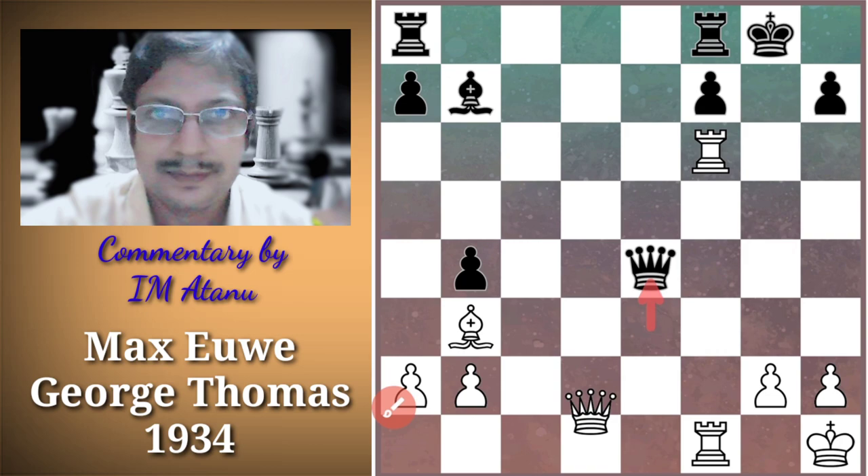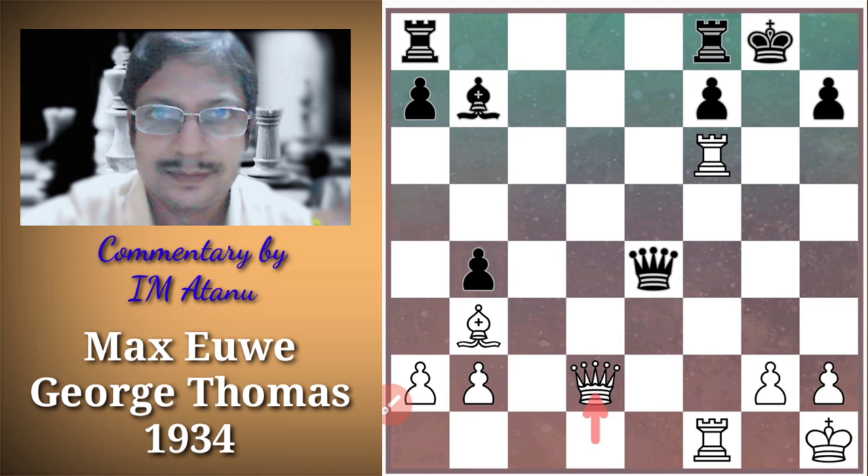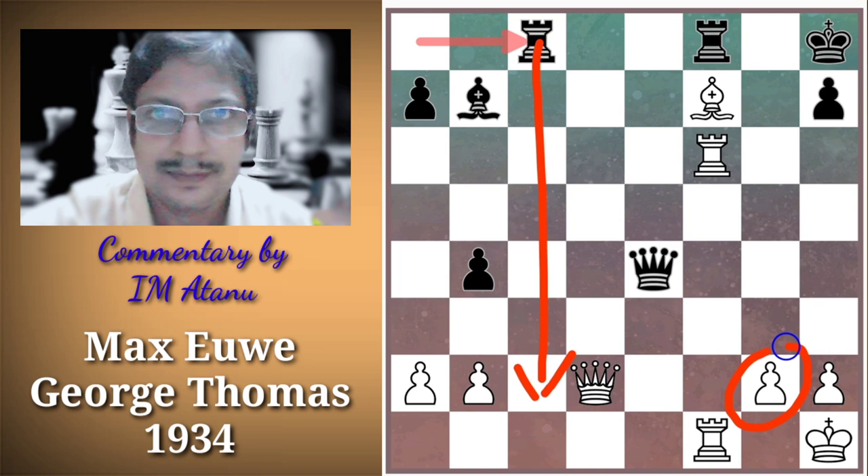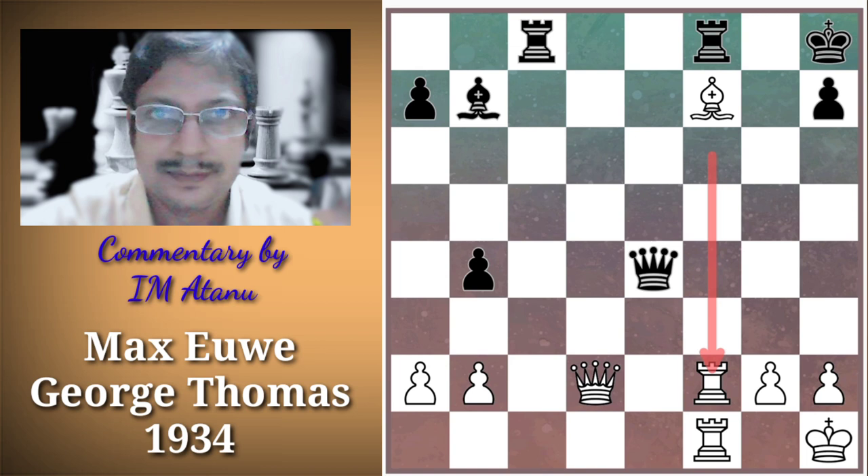White played Queen D2, defending G2. White threatens F7 and plans to enter Black's position with Queen G5 check. Black played King H8, giving away his F pawn — which could not be defended anyway. White captured it and emerged one pawn up after the F6 pawn sacrifice. Black tried to get counterplay with Rook AC8, aiming to enter with Rook C2 and attack G2. White played Rook F6 to F2, preventing Black's entry and overprotecting the G2 square so that White's Queen could be freed.